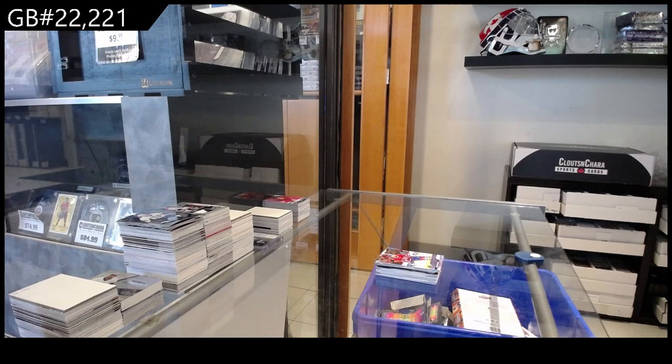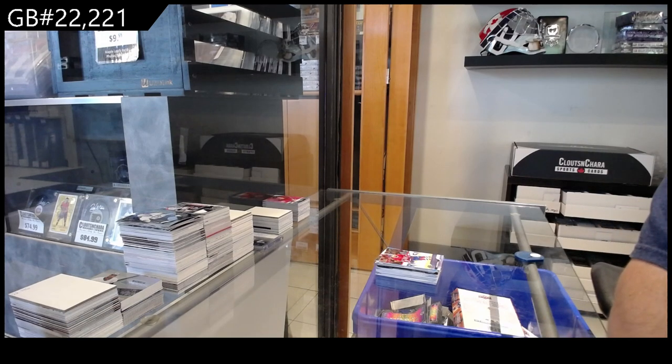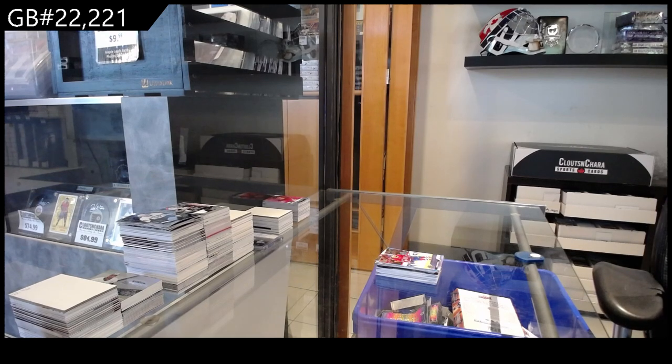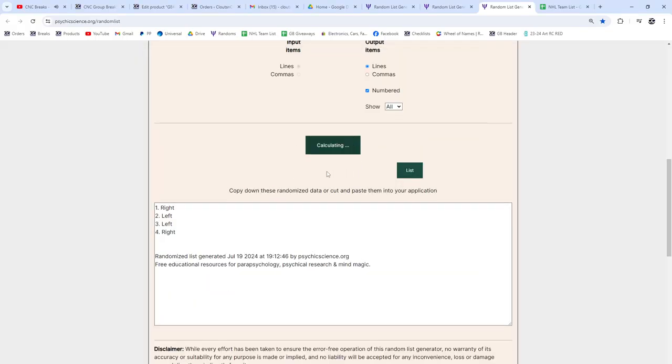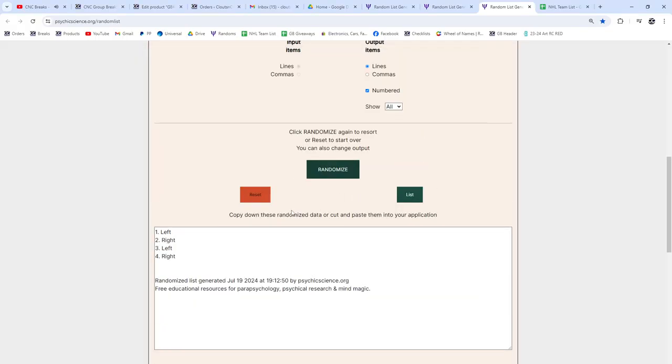Alright, let me get the random ready for the left and the right. Here we go — three times: one, two, and a big three. The left — so Chicago gets the Canvas and the regular Young Guns is going to the Jackets.